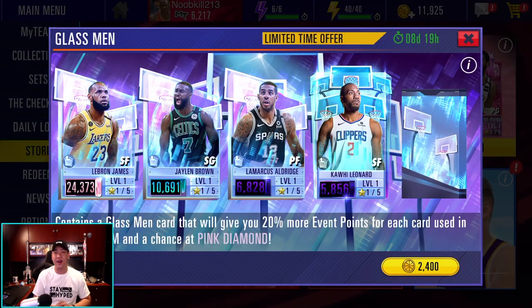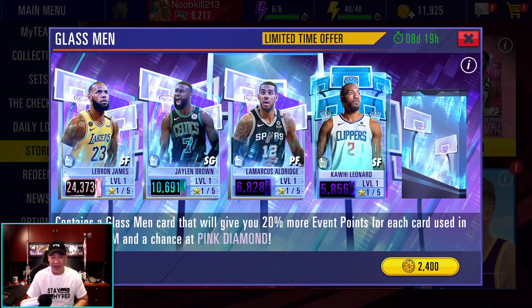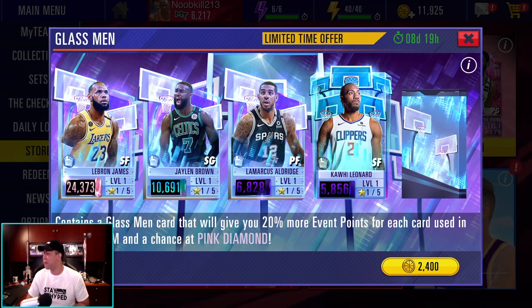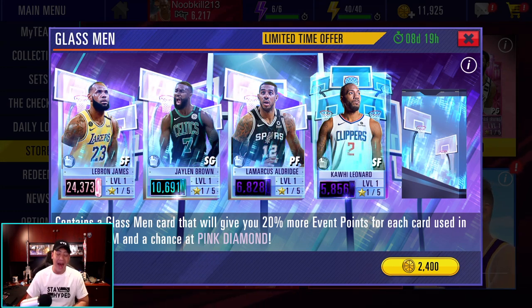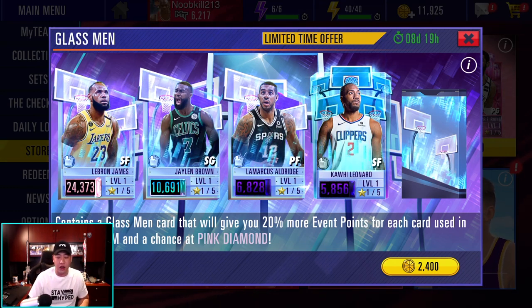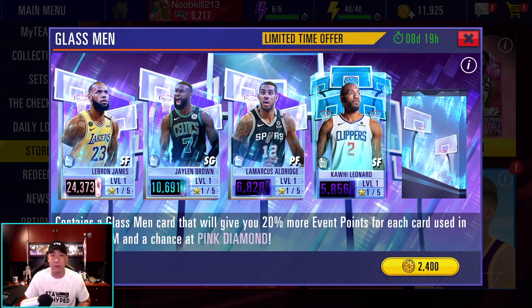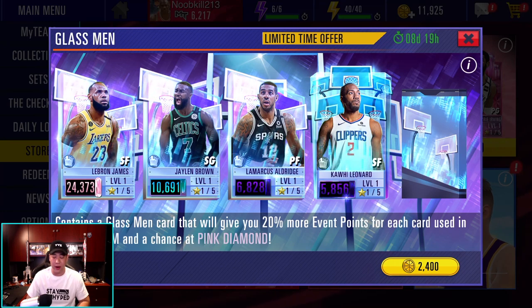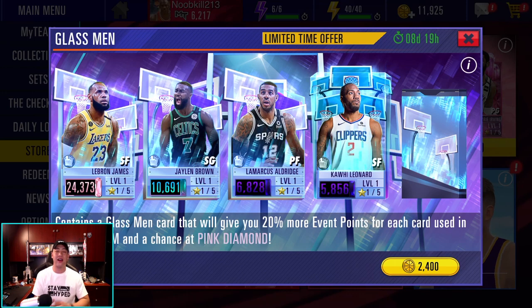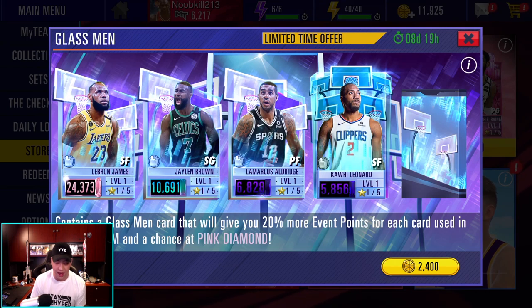Let's jump right into it. Our new program is The Glassman. Look at that — we got a 24,000 power LeBron James right there. We also got a Jalen Brown and LaMarcus Aldridge. I believe Kawhi was from the last time we saw that glass board. The Glassman — Boardman gets paid. Obviously, that's a great card for Kawhi Leonard. Love the artwork right here. They are 2,400 each pack. We're going to open up a couple packs and then get gameplay with whoever we can pull.